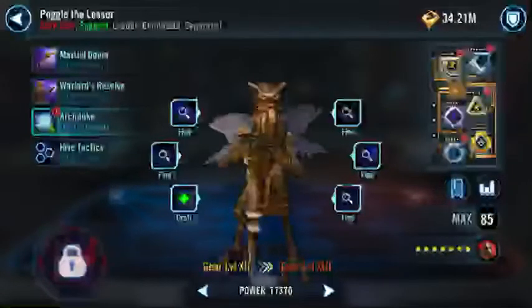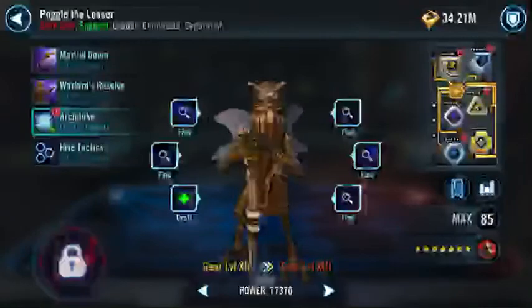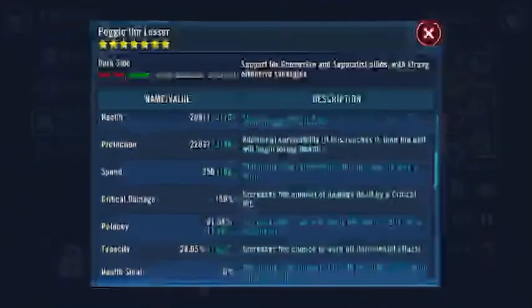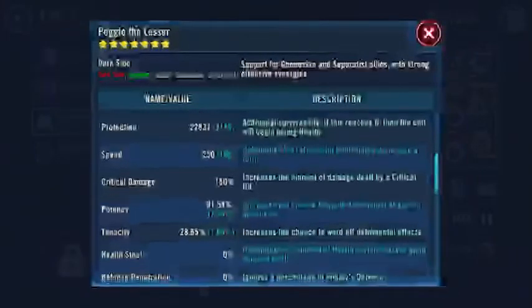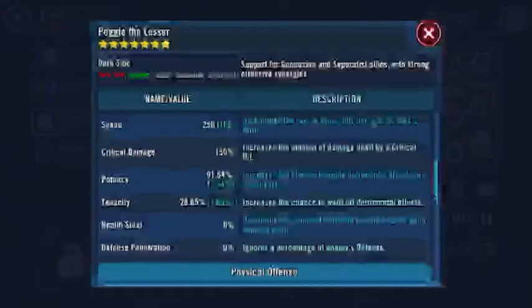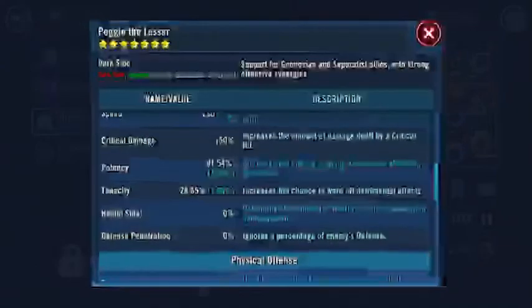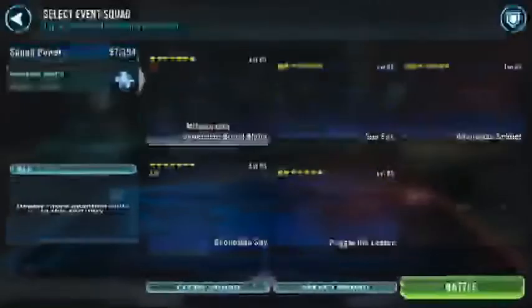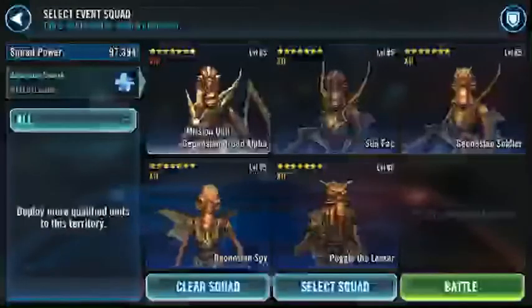Here's Poggle — I still have some blue mods that need to be sliced, but he's at the almighty 30% potency on the cross and 250 speed. I've done it with less on Poggle but he does need a good amount of speed, and 1% potency is more than enough. Let's go ahead and run it through.